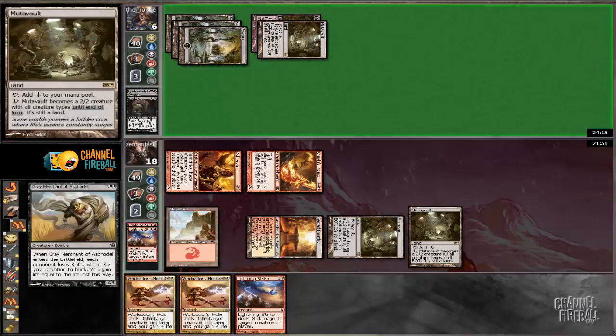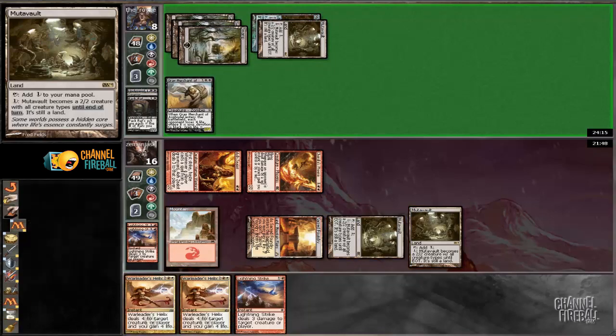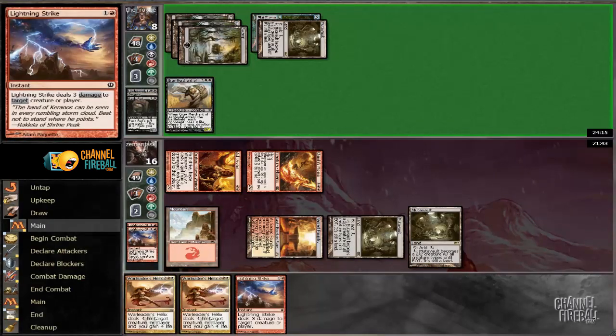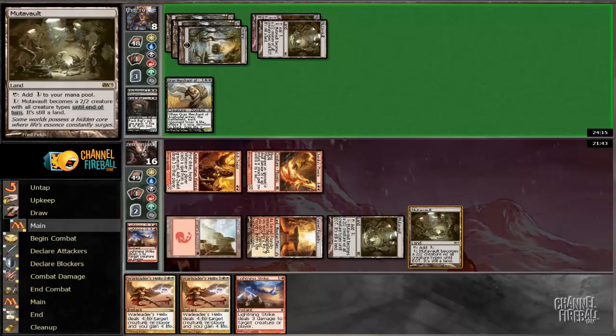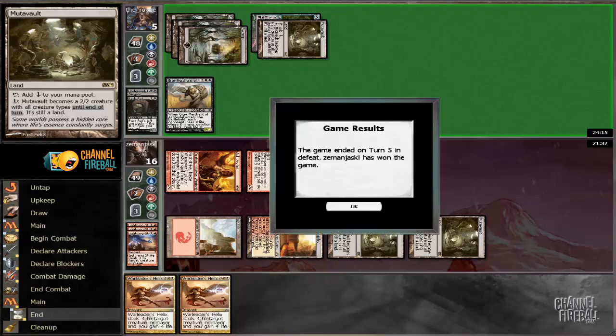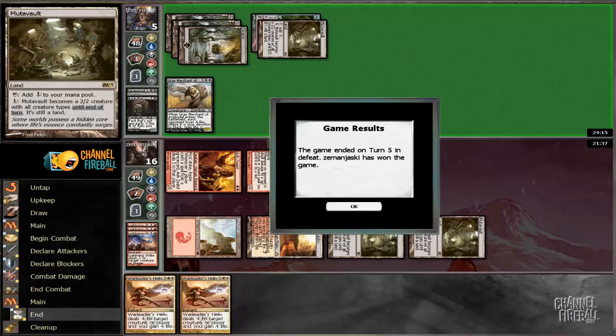Grey Merchant. He goes to 8. Lightning Strike to 5. Phoenix to 3. And then War Leader's Helix to kill him, and that's the game.